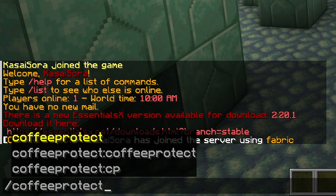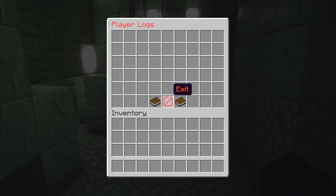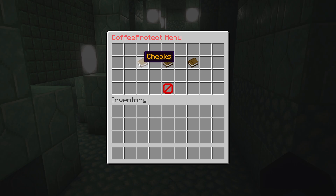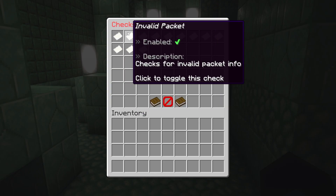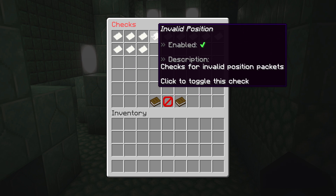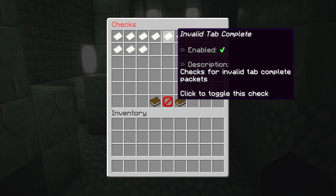When we type /coffeeprotect menu, you will get a small menu where you can see and change a few things. First, we have the checks. Then we have the settings. And last but not least, the player logs. The player logs are completely empty right now, but as soon as a server crash or something in that nature would occur, it would actually pop up here. The checks section includes the invalid item check, invalid packet check, invalid window click, invalid position, packet limiter, and the list goes on — there are a lot of options here.